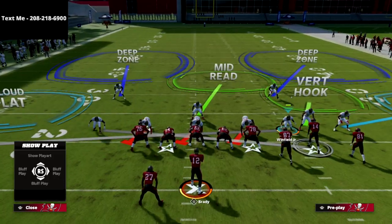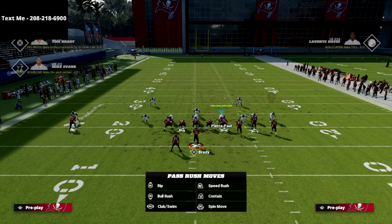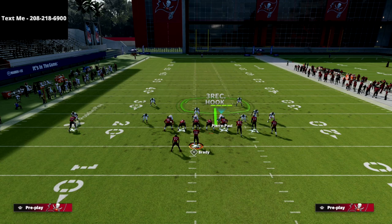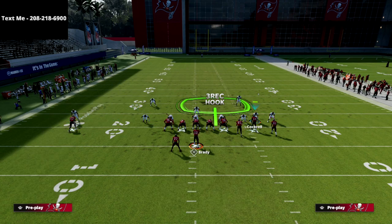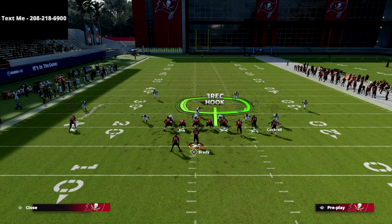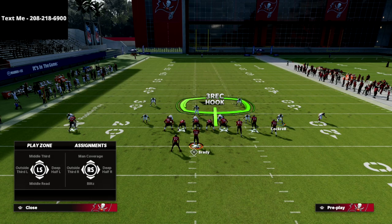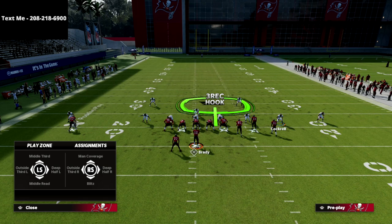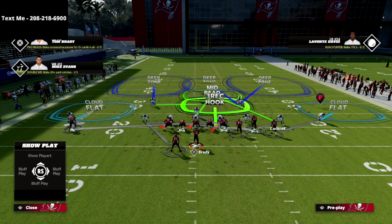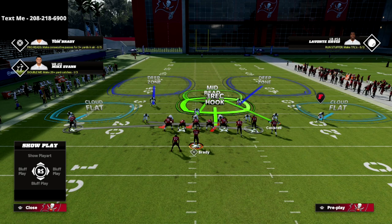From there we've got a lot of flexibility with the rest of our personnel. For example, I can take Jason Pierre-Paul and drop him into a bluff blitz. What that allows me to do with my slot cornerback is he can either play a vertical hook, or I can base align my coverage. When I base align, I can put him into a deep middle third, an outside third on the right, or various concepts — but what I like most is putting him in a middle read zone, which is going to rob things over the middle like post routes from the gun bunch left.